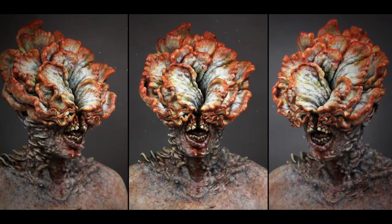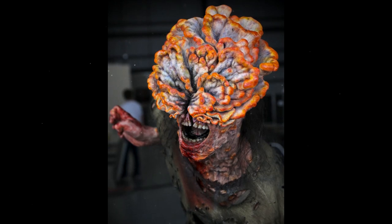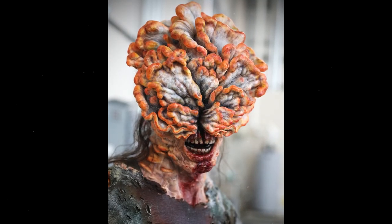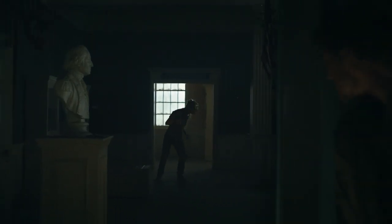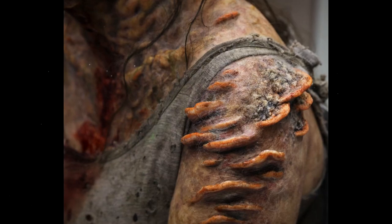We brought Barry Gower in. Barry Gower worked on our prosthetics on Chernobyl — he's the best. When we joined the show, we spoke to both Neil and Craig about the design for the clickers, and we started off with a lot of preliminary concept art. We were using that as a stepping stone, and even though we were creating new, refreshed versions on the same brief, we kept going back to the original designs that Neil and his team had created for the games.